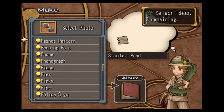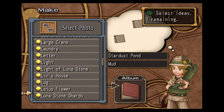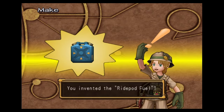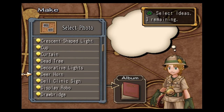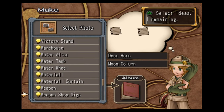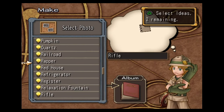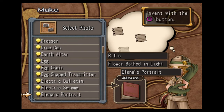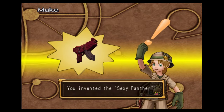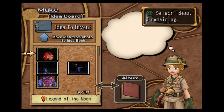Stardust pond, mud, and luna stone shards — this will make us the ride pod fuel. Deer horn, moon column, and weapon — this makes us the samurai arm three. Rifle, flower bathed in light, and Elena's portrait — Elena is Max's mother — and this helps you invent the sexy panther. It's weird that Max would associate that with something called the sexy panther, but whatever.